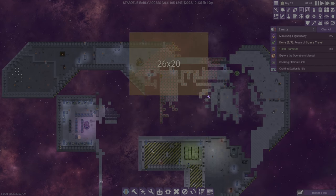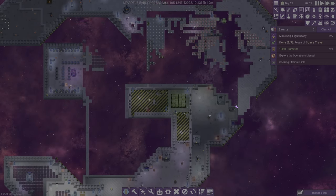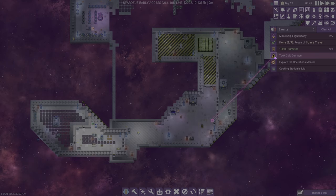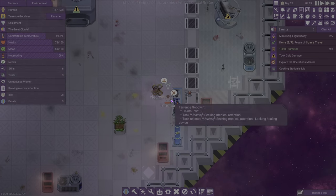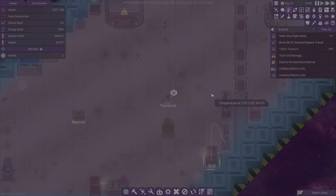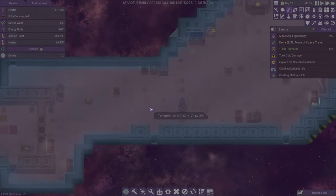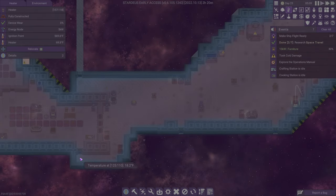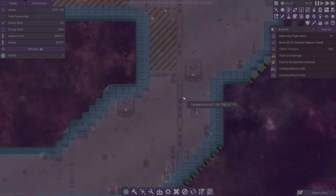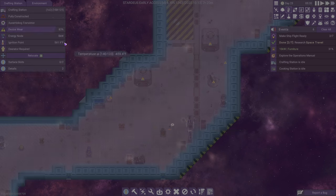I guess I want to start repairing the rest of the ship, because everything else is pretty much good. Who took cold damage? Is it too cold over here for you? It shouldn't be — it's warm. I don't know where you would have walked where you were cold. It's even warmish over here. I'm genuinely confused about how you took cold damage.